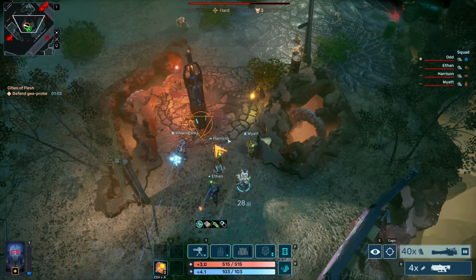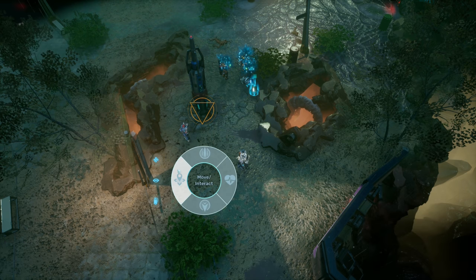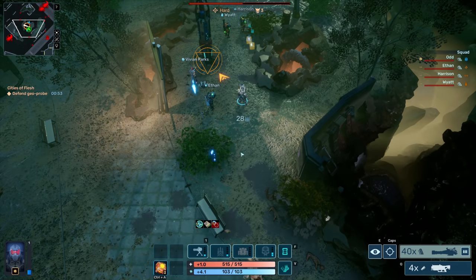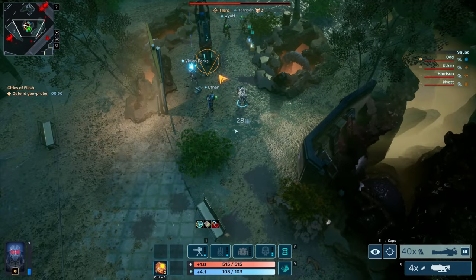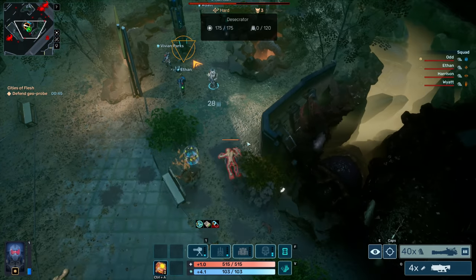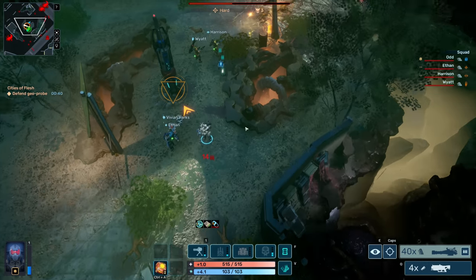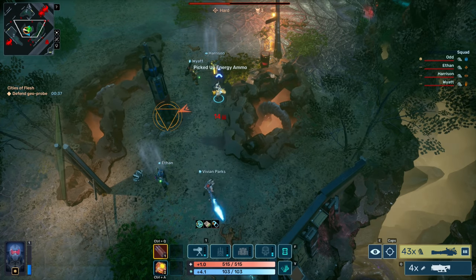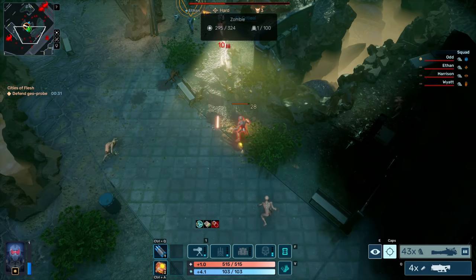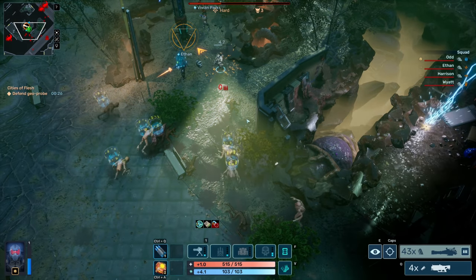This is a long defend. We've got Vivian with us — let's bring our medic over here. Wyatt and Harrison can handle up top. This is cool, I'm excited to see what happens. I feel like with this class, having that grenade launcher will be super nice. Because that's one of the things I really miss from this class — we get the flare, but then I can't really follow up. For small enemies I can, but...